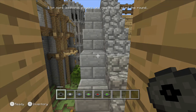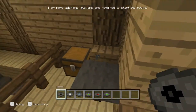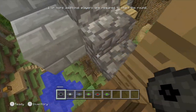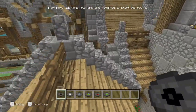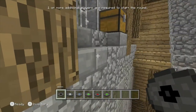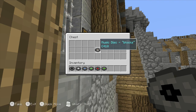The next music disc is not very far from here at all. We're in the building that we just got the last music disc from — all you gotta do is jump on the roof again. And there it is — there's the chest. Jump onto this roof and then open the chest and collect the music disc.